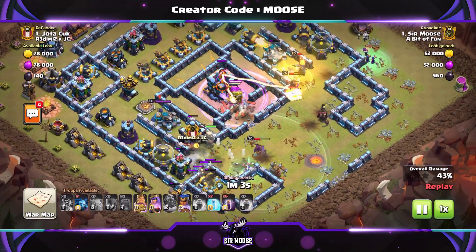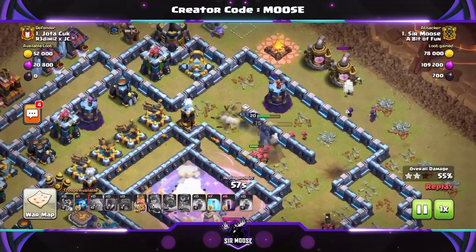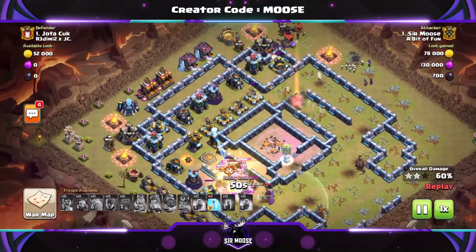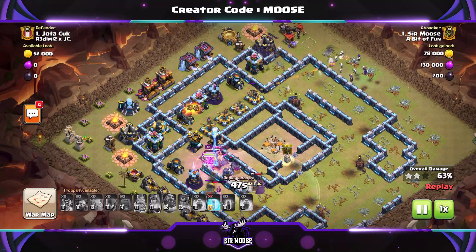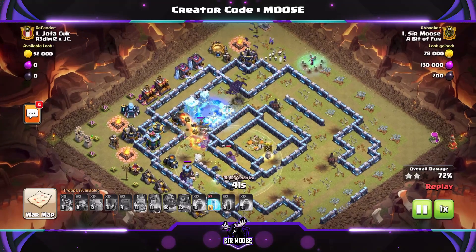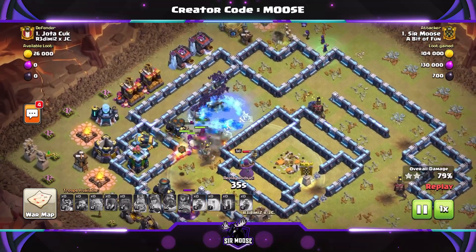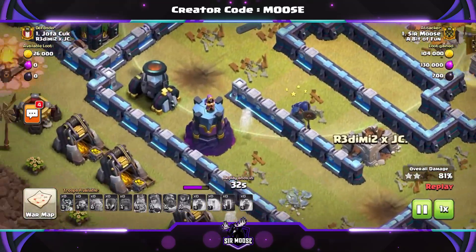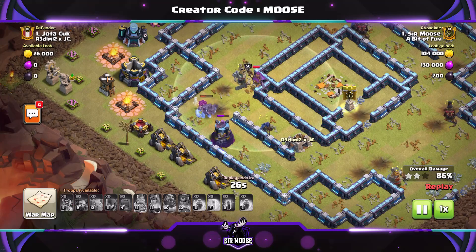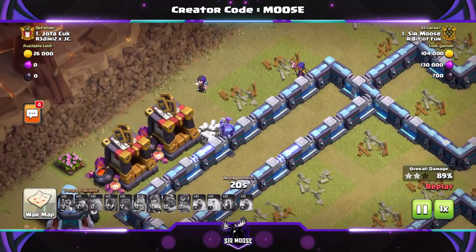We put a rage spell down on the town hall and used a freeze spell there too — probably didn't need to, but those infernos were attacking the Edies and I got worried. The most important thing is taking out the town hall or you'll only get one star. Sending the bats over on the right with two freeze spells left — I had to freeze a wizard tower twice. Now we've got no freeze spells and William the Wizard just did a 180 and those bats were disintegrated. Sorry bats, that was my fault.